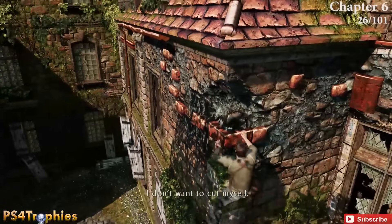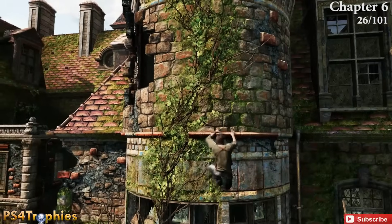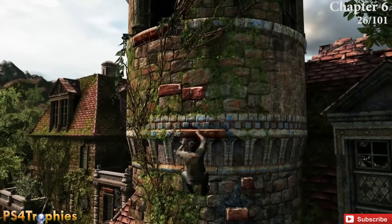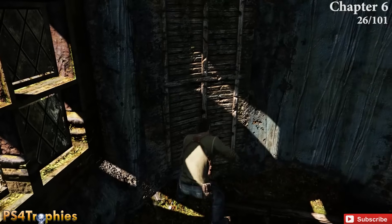Now you'll climb the outside of the chateau. You're supposed to enter through the first opening, but skip past it and go up to find a second entrance. You can drop down into the chateau from there, but before you drop down, make sure you pick up this treasure.